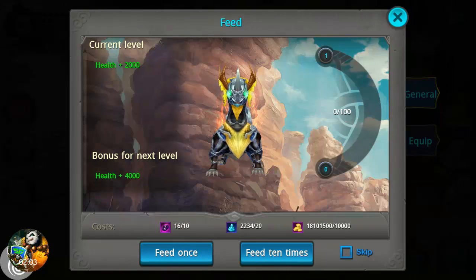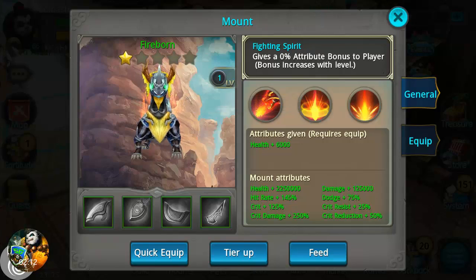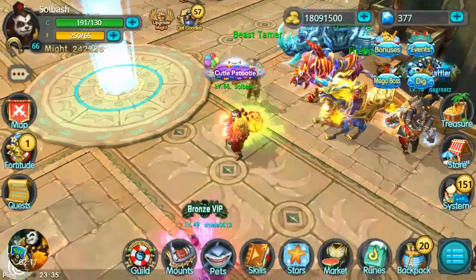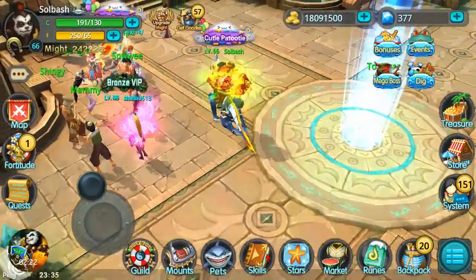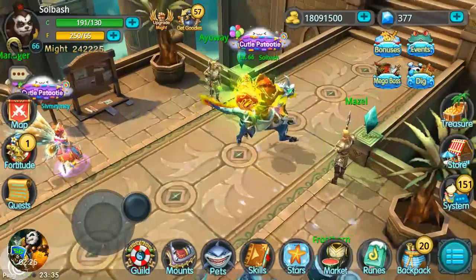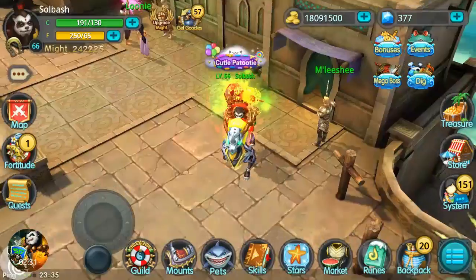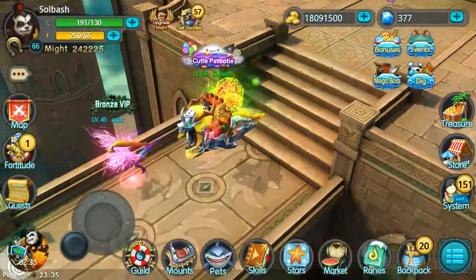There's that plus 2,000 health, and we're going to feed once — this should give me another 4,000 health, which it does. Now this is the attribute that is going to be with you permanently whether you are on the mount or not on the mount. That attribute is always going to be with you regardless, so as long as you feed this guy you're going to continue to grow.